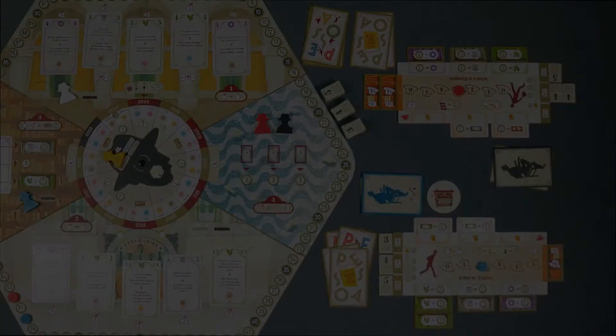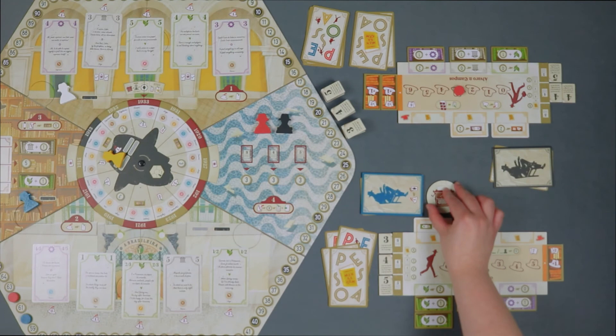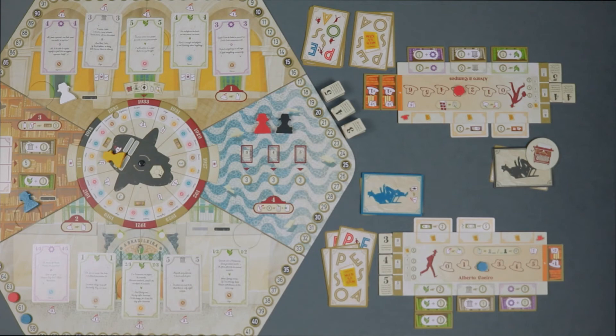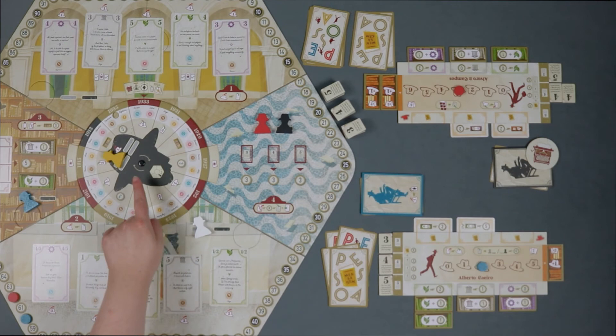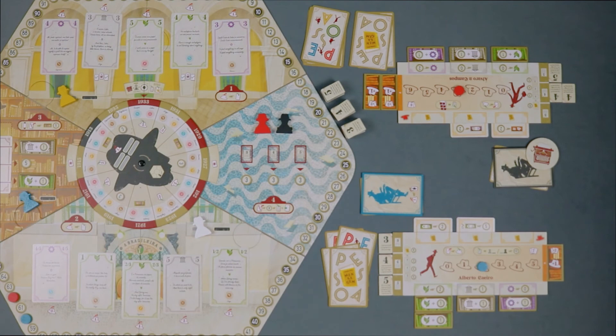As soon as all players perform their turn, the round ends proceeding as follows. The first player token is given to the player controlling Pessoa's physical body. Then, when playing at 2 or 3 players, the neutral heteronyms need to be moved — they always go to the next free space clockwise reserved for heteronyms, if any; otherwise they enter the metaphysical space. When moving neutral heteronyms out of the metaphysical space, they always move to the lowest numbered available physical space. Ultimately, the metaphysical space is rotated one step, turning into the next tier on the calendar.